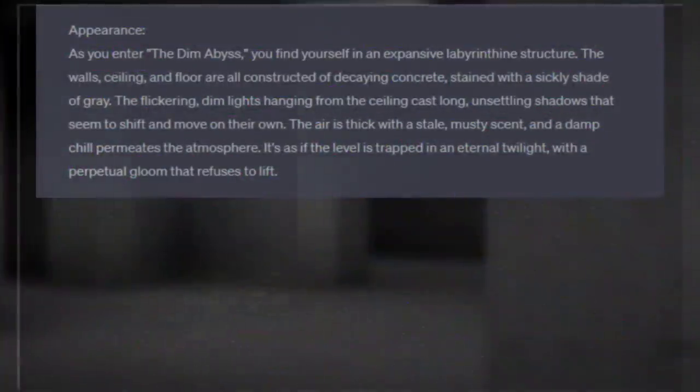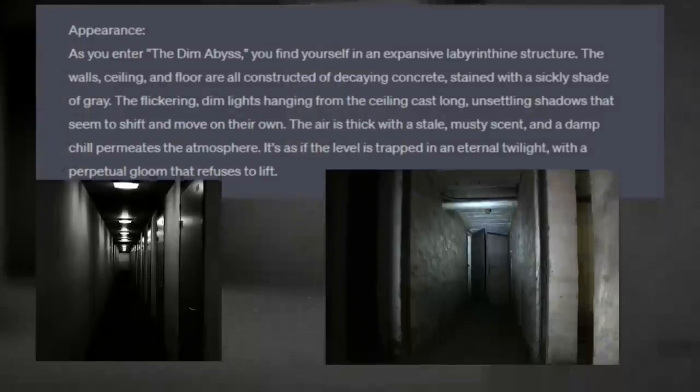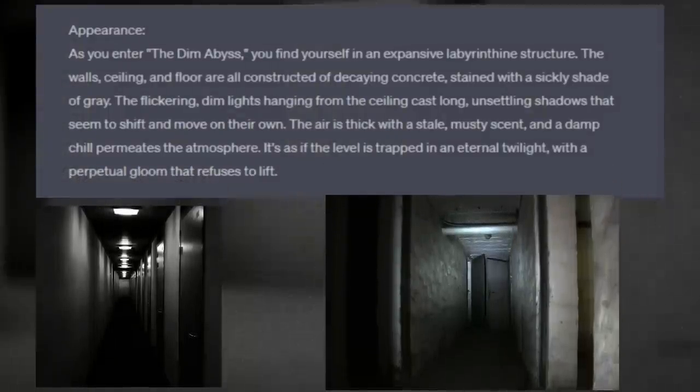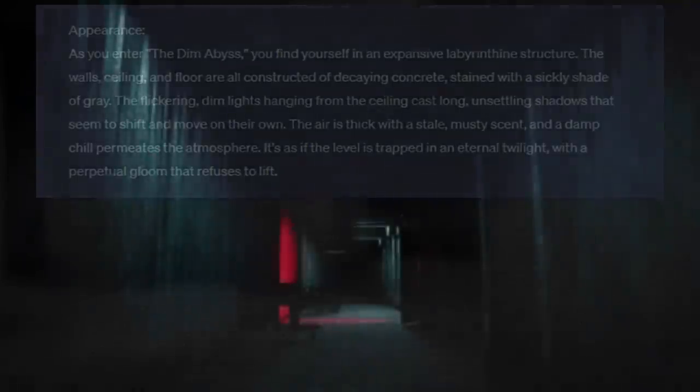Appearance: As you enter the Dim Abyss, you find yourself in an expansive, labyrinthine structure. The walls, ceiling, and floor are all constructed out of decaying concrete, stained with a sickly shade of gray. The flickering dim lights hanging from the ceiling cast long, unsettling shadows that seem to shift and move on their own. The air is thick with a stale, musty scent, and a damp chill permeates the atmosphere. It's as if the level is trapped in an eternal twilight, with a perpetual gloom that refuses to lift.